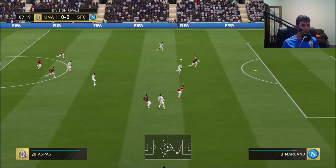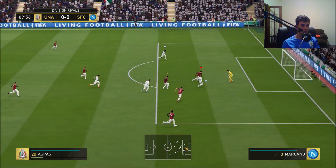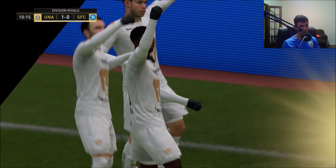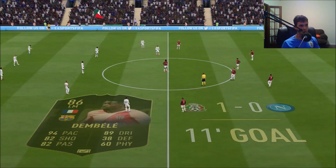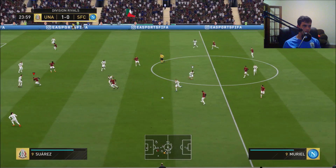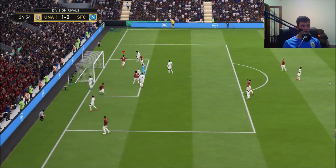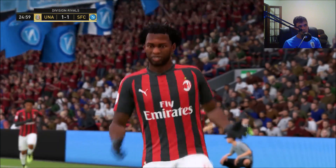There goes Gareth Bale — we're trailing 1-0, Ousmane Dembele scores the goal. Had a hard time defending that one. It's really unfortunate and of course when you get the opportunity to go around the keeper you have to take it. Okay come on Muriel — Zapata — it's 1-1 lads! Pretty simple goal, I just had to pass to Zapata and take a first-time finish. After getting the ball I passed it to Muriel and then back to Zapata — we're on level terms now.